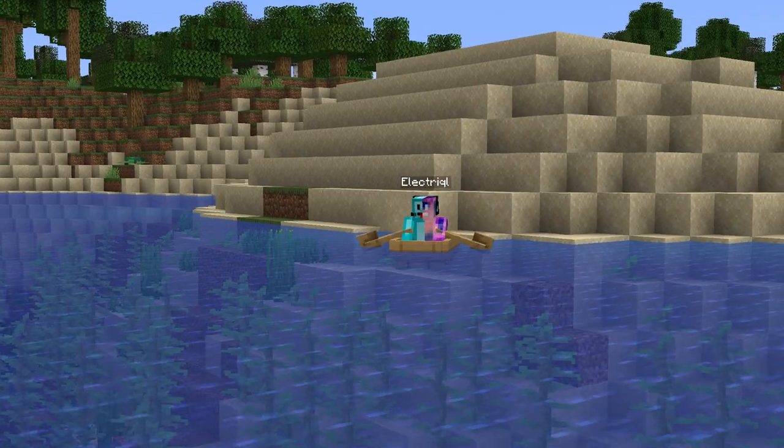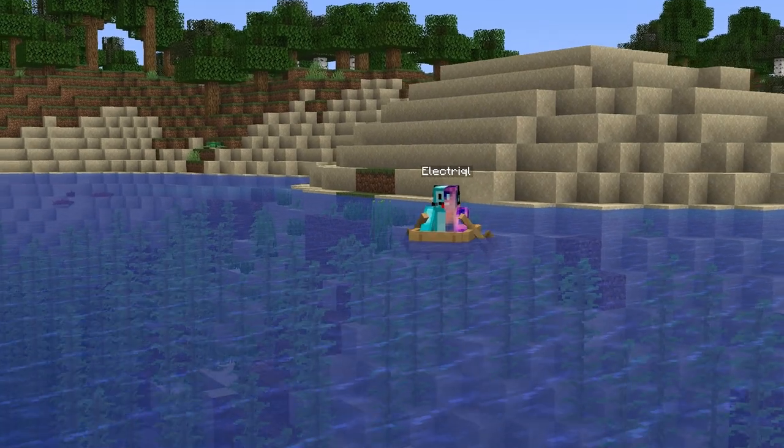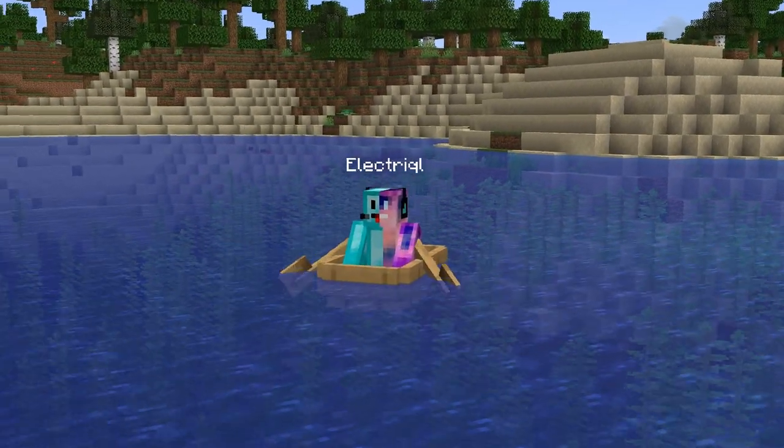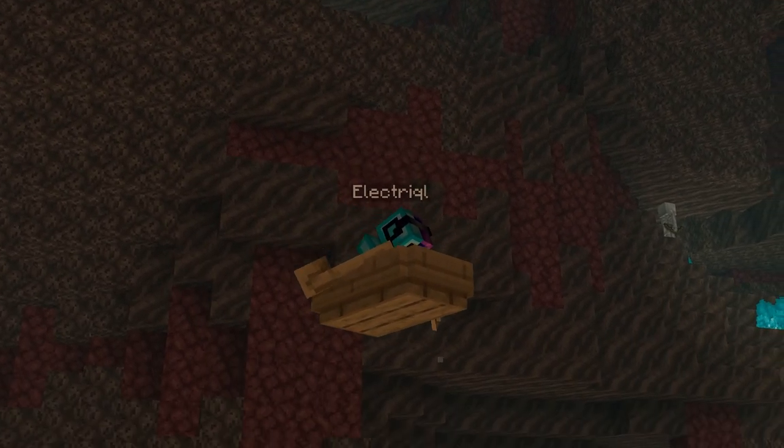Number 1: boats. Boats are probably one of the most broken items in Minecraft, even outside of speedrunning. Not only can they bring you across large bodies of water very quickly, but they can also bring you across many other gaps with ease.